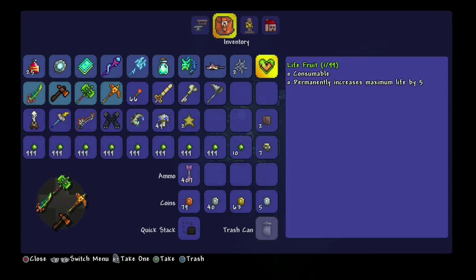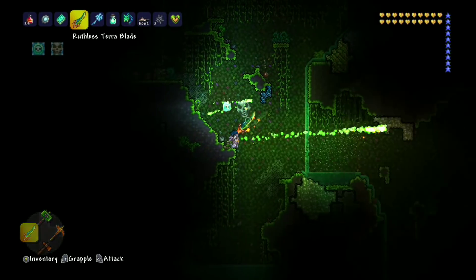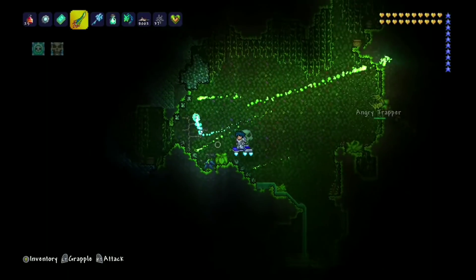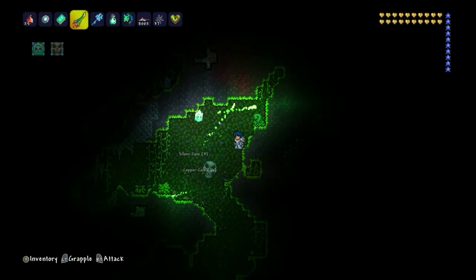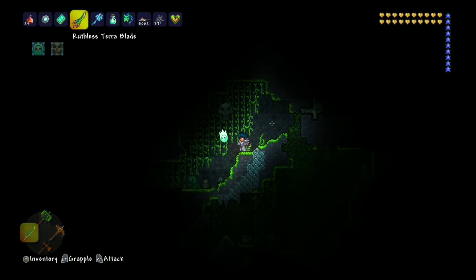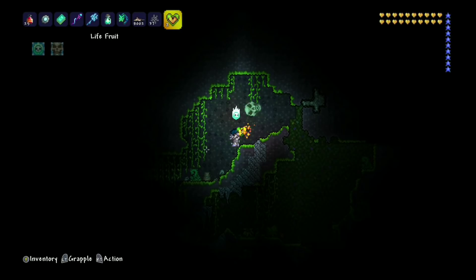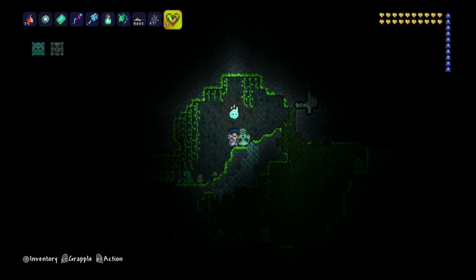Okay, so it permanently increases your maximum life by five. I can't use it — I already have mine maxed out. It's a little plant. You just find it in the jungle here and it has to be in hard mode. Oh, there's one right there — look! My luck is on point right now. So this one right here is a life fruit. I just collected it, so now I have two. You would just use these with the right trigger button, or on iOS it would be the same thing. These are really helpful.